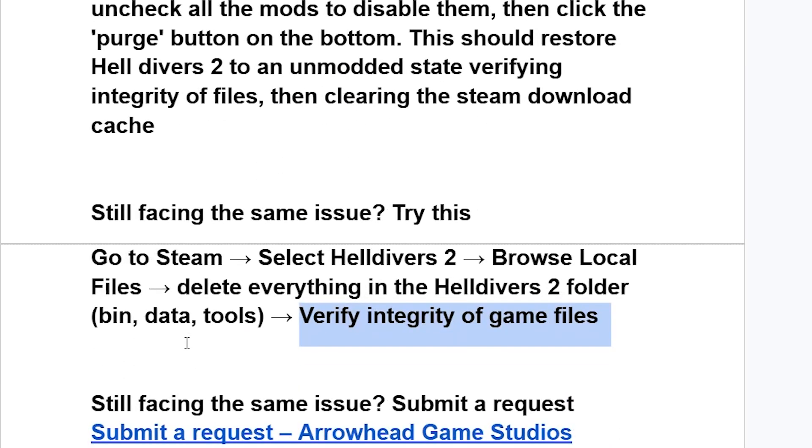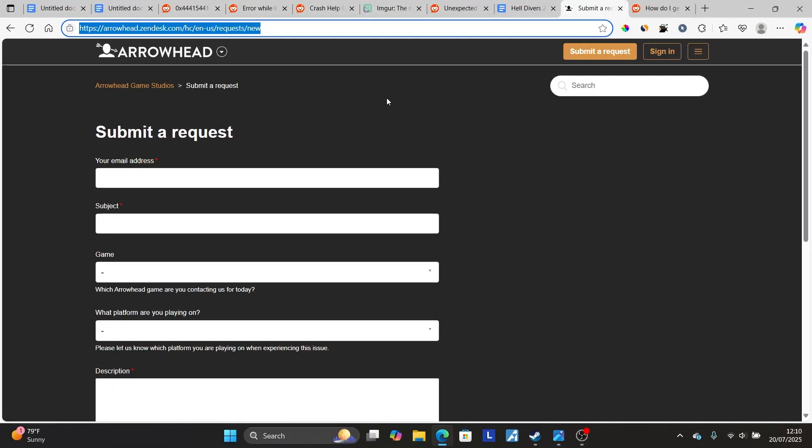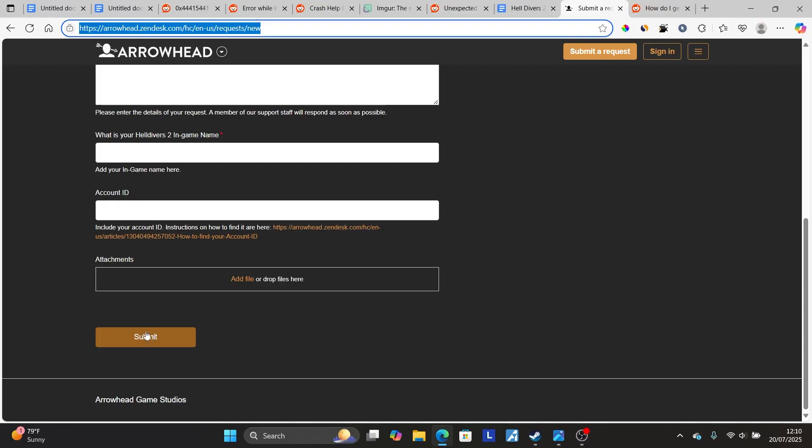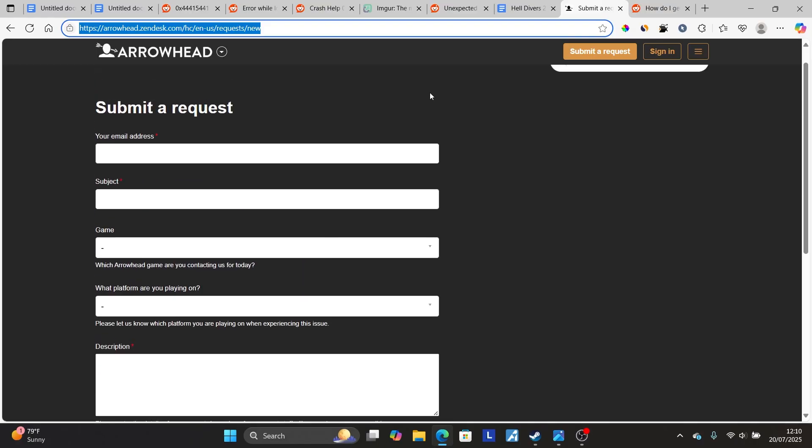If you are still facing the same issue, just submit a request to Arrowhead Game Studios, which are the game developers for Helldivers 2. The link will be available in the description of this video. Make sure to fill out the form exactly describing the issue you are facing, then click Submit, and the support team will be able to help you.